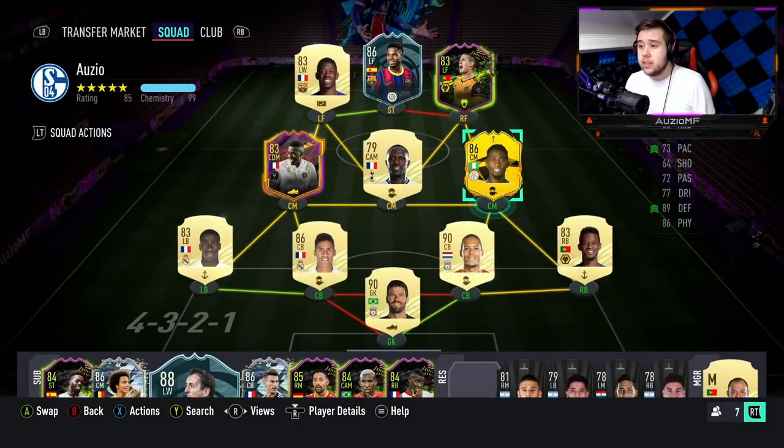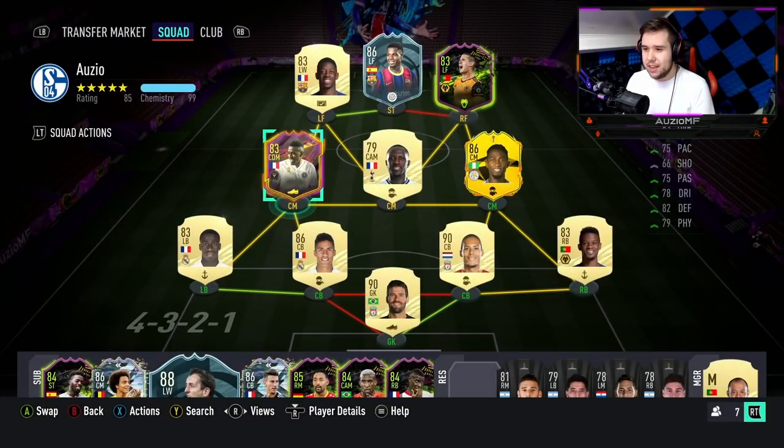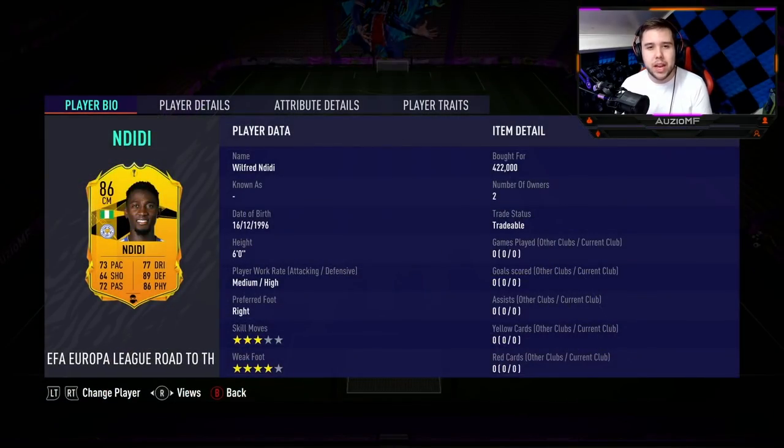Now when it comes down to links: Podent, Suzuka, Virgil, Semedo — as simple as that. Fatih, Dembele, and Matuidi making his first appearance in the team for some odd reason. Either way, Ndidi will be playing in a 4-2-3 in that CDM position.